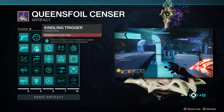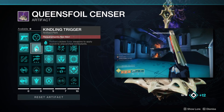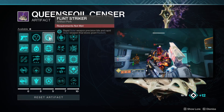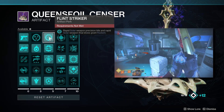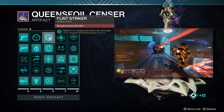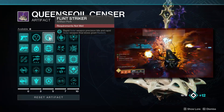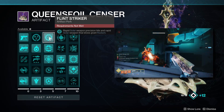Briefly going over the artifact mods relevant to this build: the first is Kindling Trigger — while you're radiant, solar weapons will automatically scorch any unscorched combatants, which is a great way to start the ability chain. The next is Flint Striker — rapid solar weapon precision hits and rapid solar weapon final blows will grant you radiant. Getting multi-kills is the best way, but even landing a few crits on a mini-boss works. This is how we initially start having radiant with this build, so it's mandatory.